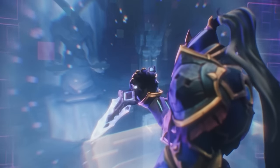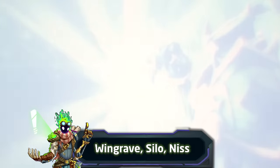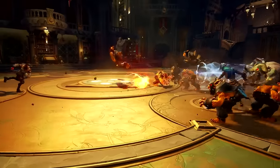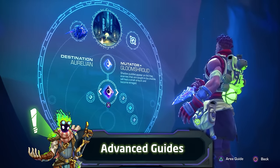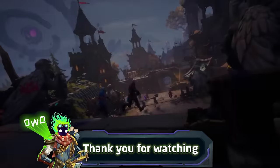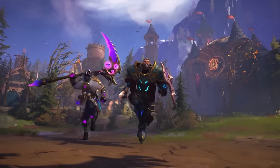Those are all the characters available at Wayfinder's early access launch. Base packages include only Wingrave, Silo, and Nis, but all higher packages include character unlock tokens to instantly play any of the others. These are just basic introductions — when the game is out I'll go more in depth with each character separately. Thank you for watching, remember to like and subscribe if this helped you, and I'll see you next time!